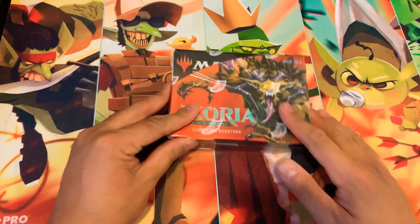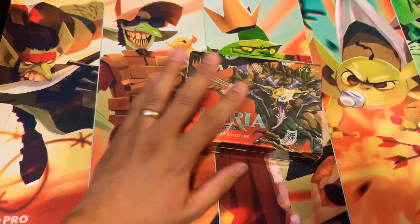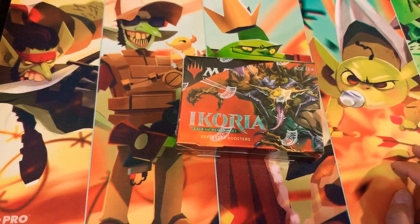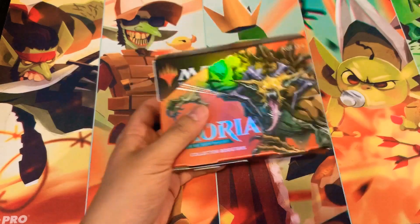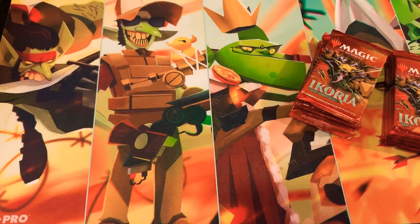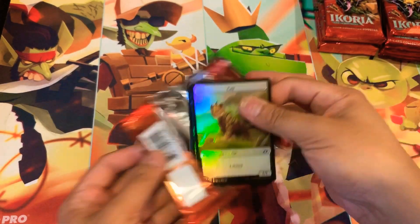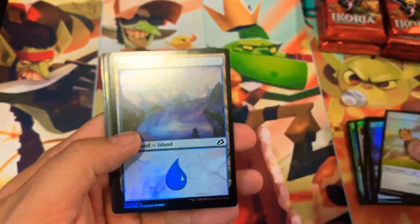Here we go, collector's booster box opening! I don't think you guys get enough of these because I love this card — I need to pull more of those. Godzora King of the Cosmos foil extended — awesome card. But to really make back the money on these boxes you gotta look for those Godzillas. The Godzillas are the ones everyone wants. Can we get to it right away?